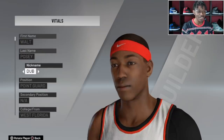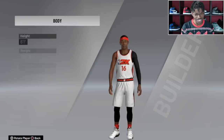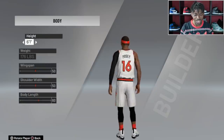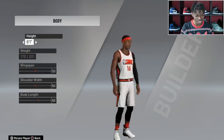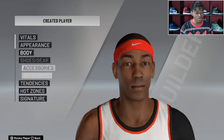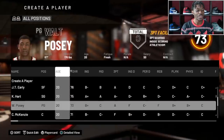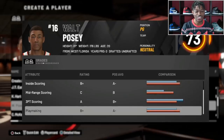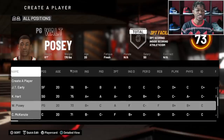This guy looks like a guard — Walt Posey James, nicknamed Duh, from West Florida. He's 20 years old, 6'1, rocking some LeBron Jameses. He is a 73 overall. He hits that three and he facilitates — they say he is a three-point facilitator. So he is our best point guard at the moment. We only have two more spots left on the roster.